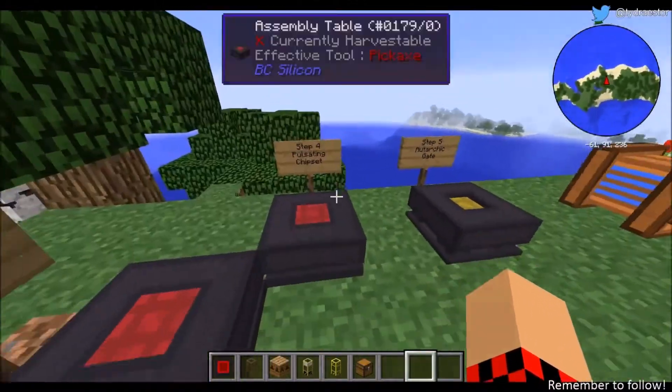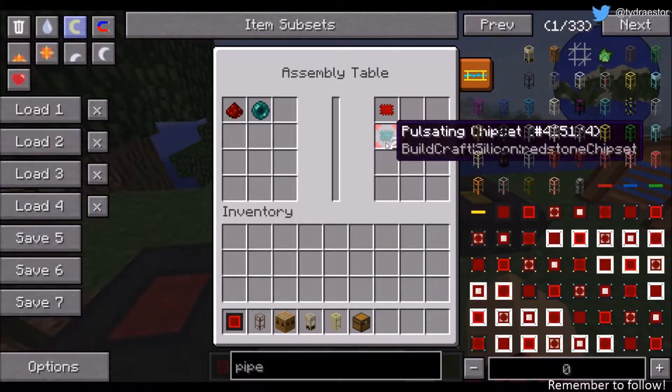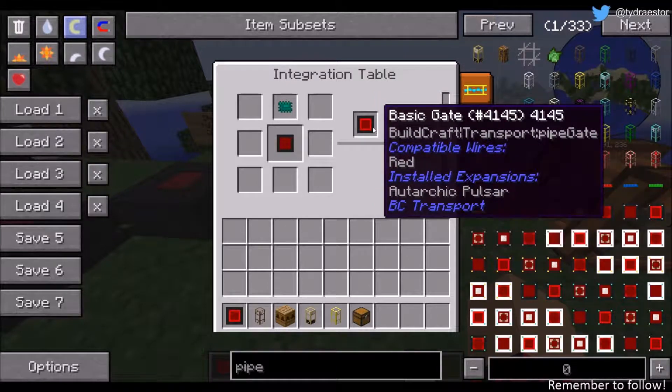After that you'll need to kill an enderman to get an ender pearl. You'll need a piece of redstone to make these pulsating chipsets. Put it into the integration table with also an assembly laser, and that'll get your gate. Make sure it says auto archigate pulsar.